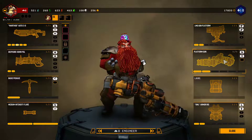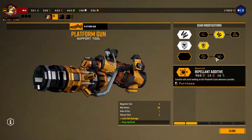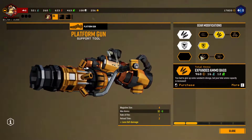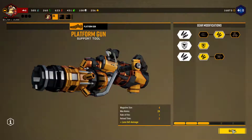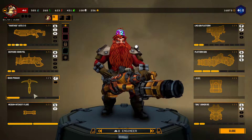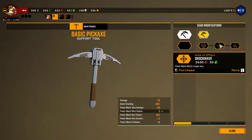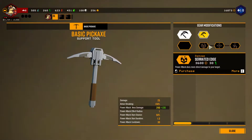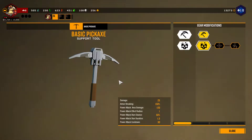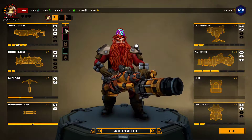And then for our platform gun — expanded ammo, but enemies will avoid walking on it. Let's take that. And last but not least, accelerate the paratact — more damage to your target, larger effect. We're going to go with that. Should be nice. Damage, baby. All about that damage output.